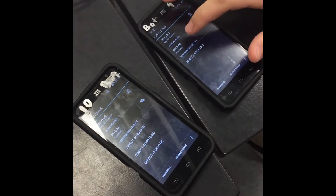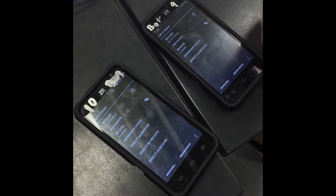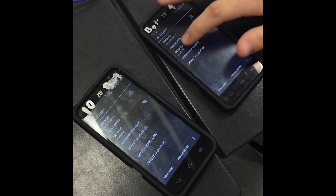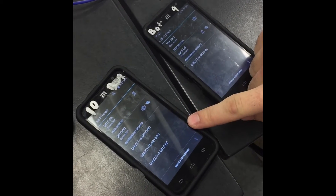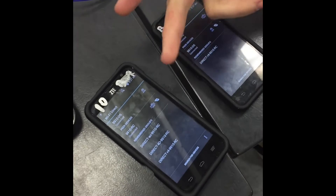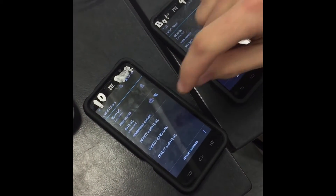After that's decided, it's going to show up as peer devices or available devices. You're going to click connect to the device and it should send an invitation to the next phone. It will send an invitation and you click accept.